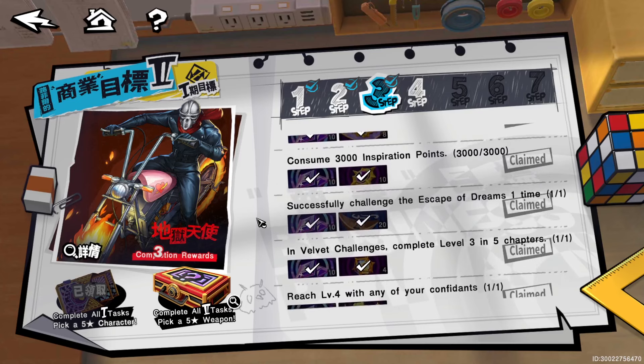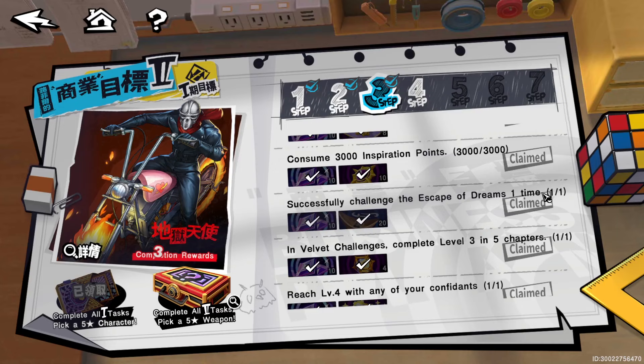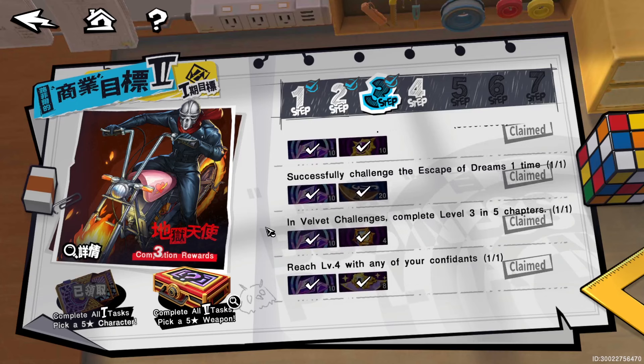Escape the Dreams challenge is the level 40 guild boss thing — pretty easy to do. Then the velvet challenge: complete level three and five chapters — nothing too hard, pretty easy.